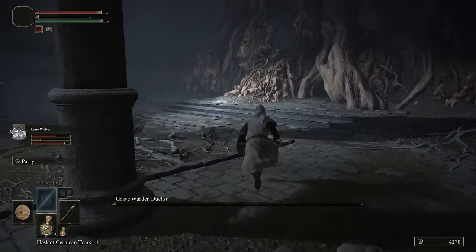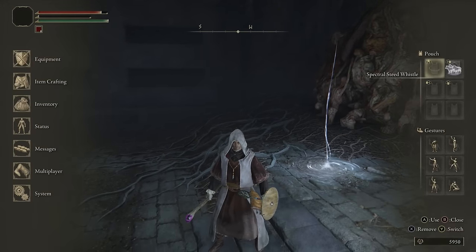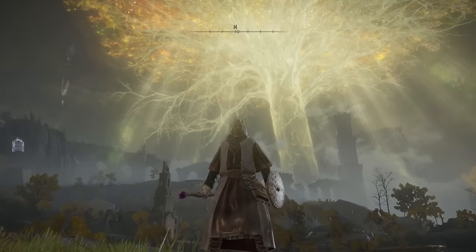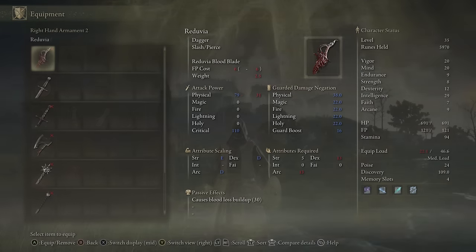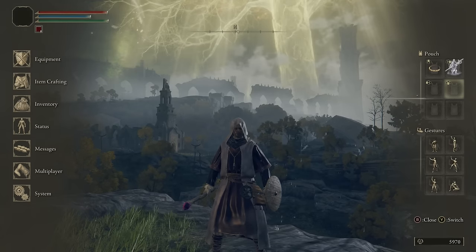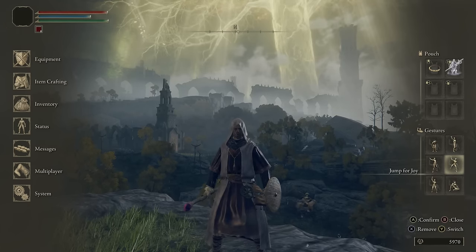At the boss door, equip the Lone Wolf Ashes we got from Ranni. Summon your wolves, keep your distance, and just absolutely destroy this dude with Rock Sling. The Meteorite Staff gives a damage boost to all gravity spells, and Rock Sling is considered a gravity spell — so you can see how much damage it does. He is very much distracted by the wolves, so just make quick work of him. Once you beat him, you will get the Banished Knight Oleg summon, which is a powerful summon especially early to mid game for our sorcerer. This finally completes our starter guide to the Astrologer.